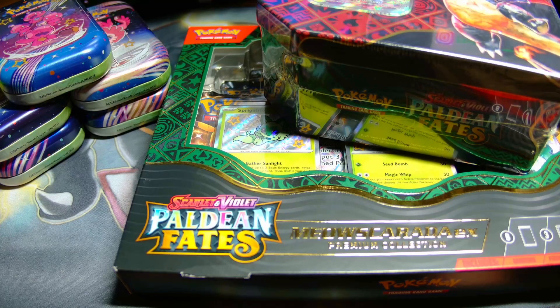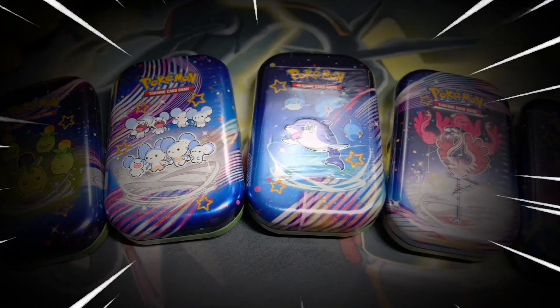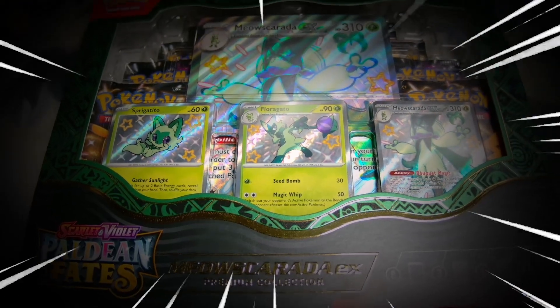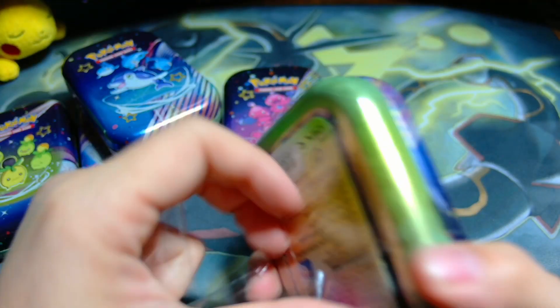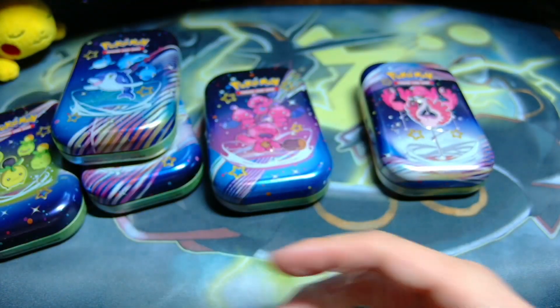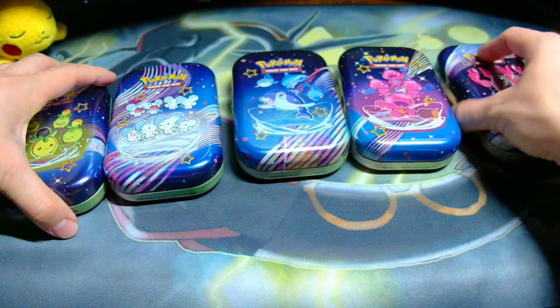What's going on guys, welcome back to the channel. Today I am opening up all the new products that just dropped for Paldean Fates — we got the mini tins, the big tin, and a Masquerada premium collection box. Let's get straight into this and see if we can pull some fire. We're gonna start with the mini tins, then move into the Charizard tin, and end with the Masquerada premium collection.